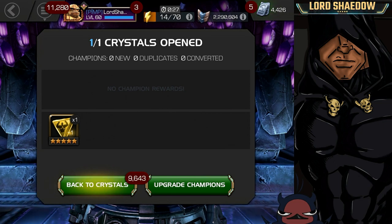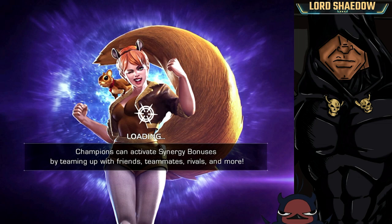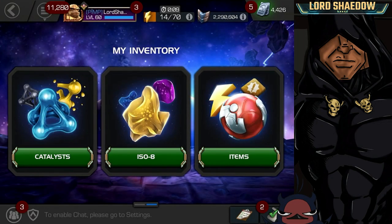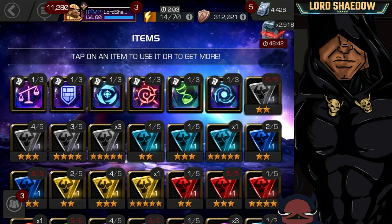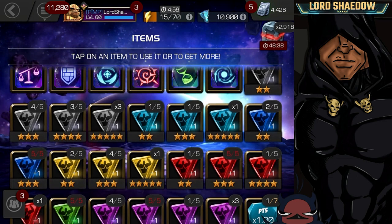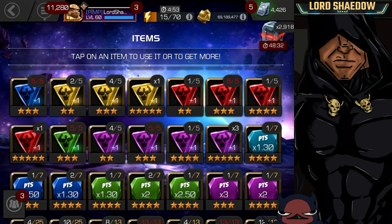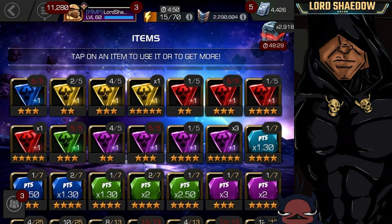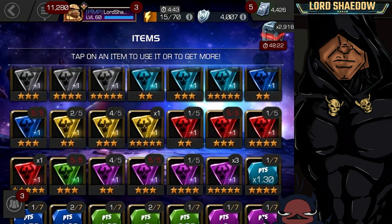Let me take a quick look and show you what I'm working with in terms of awakening gems. I've got three generics, one cosmic — that's one of the ones I got from the gifting event — there's the mutant we just got, I have a skill from earlier, and I've got three mystics. No science, but that's okay. That's going to be very nice, very, very nice indeed.